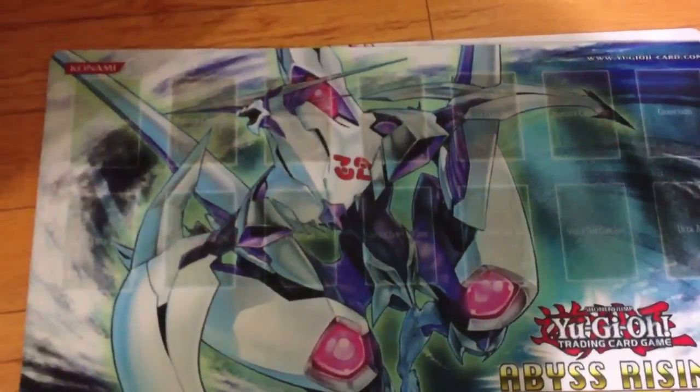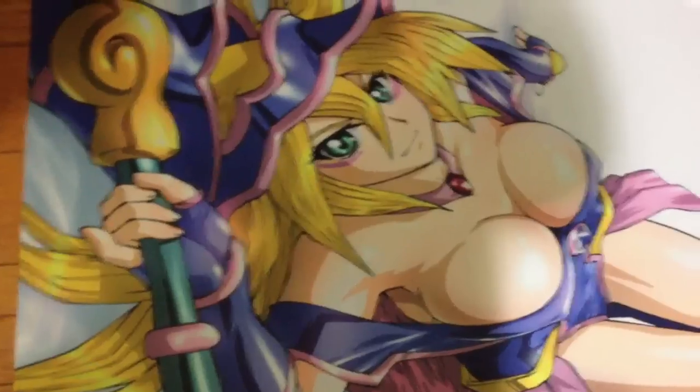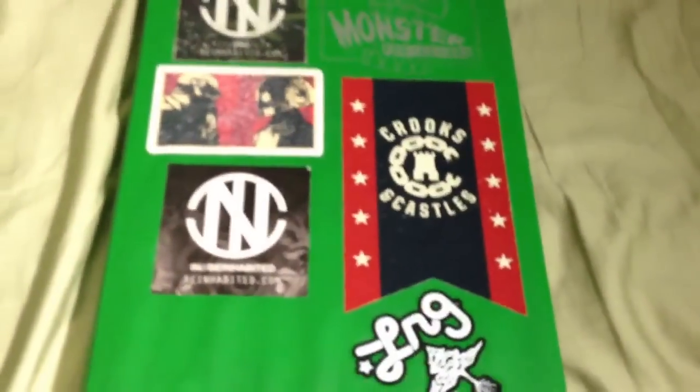This Abyss Rising sneak peek mat has C32, or Chaos Number C32, on it. Last but not least is this Dark Magician Girl mat. I do still have the Harpie Channeler mat up there at the moment — I'll show you guys later, but that is currently not for sale or trade. It all depends on the offer.